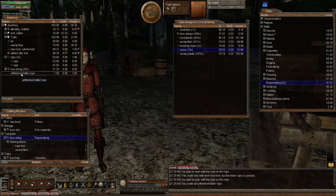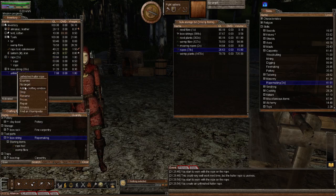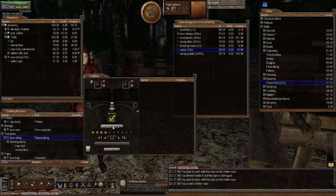There we go — an unfinished halter rope. I'm going to add that to the crafting window and add the other two ropes. Unfinished halter rope — we don't need the rope tool for this step. Set it to four and try. That was one rope added, and there we go — there's a halter rope at 21.73 quality, which isn't too shabby at all. I'm going to need one more rope so let's make another one.